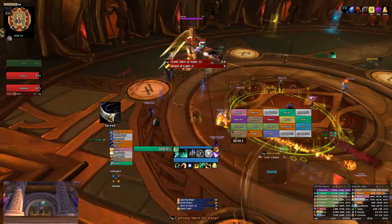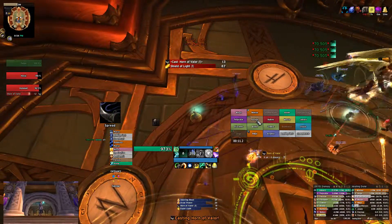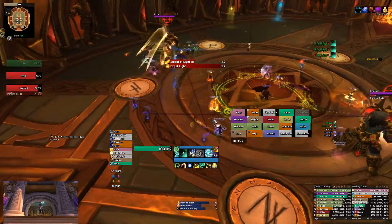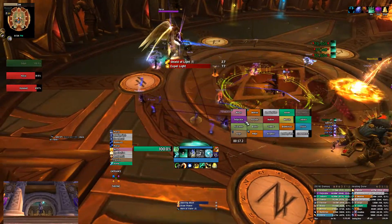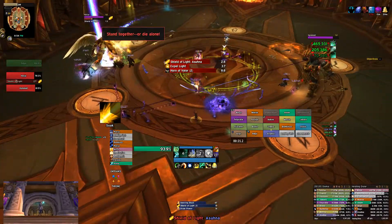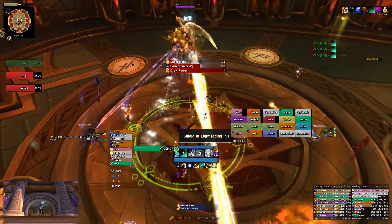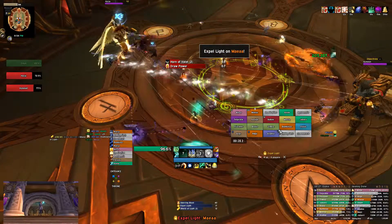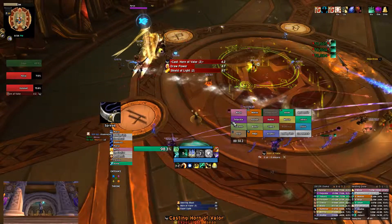So here initially, you're going to see it's kind of a back and forth. You're going to get Horn, which requires you to spread, and then you're going to get Shield, which requires you to kind of clump up in that line. Basically, all you're really going to be doing is kind of spreading and clumping, spreading and clumping. As a monk, it's pretty easy. Obviously there's not a ton of healing, so you can either run — but with both roll, I use Tiger's Lust on this fight.